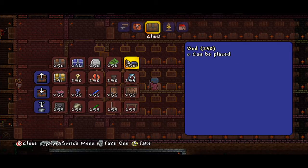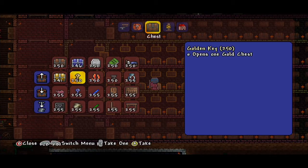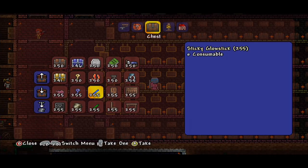We also have the wooden chest, shadow chest, tombstones, books, and beds — which you can use to set your spawn points. So if you want to spawn underground, drop a bed, press B on it, and change your spawn point. We have more bottles, clay pots, coral — nice for decoration — keys, gold chests, piggy bank, and shadow key, which allows you to open all shadow chests.